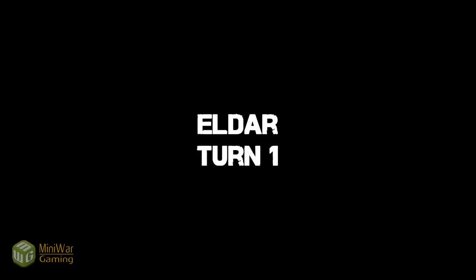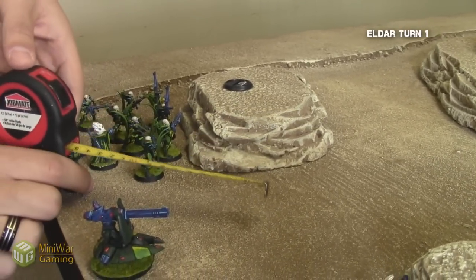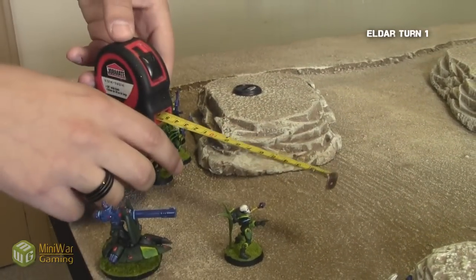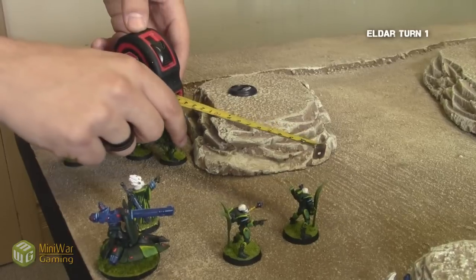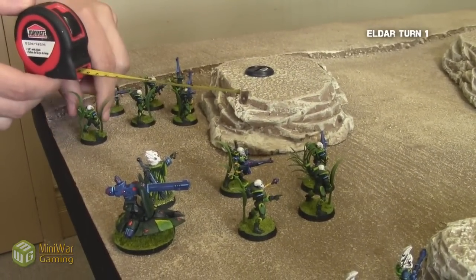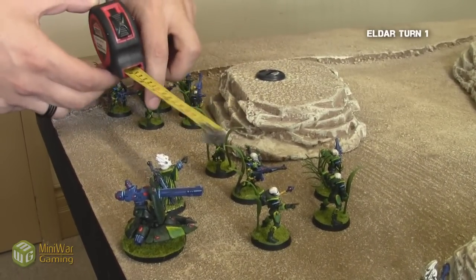Eldar, turn one. Andy began by moving the Guardians that have the Scatterlasers so that they can see and shoot at me this turn. This particular squad has two different controllers for that platform, and I have to kill both of them so that it can't fire anymore, which is kind of tricky the way he positioned them.